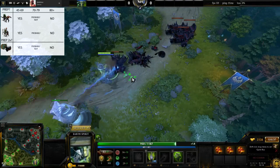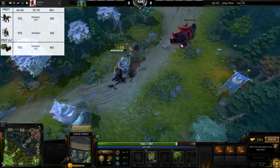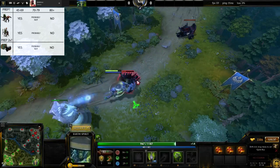In the second sample, Earth Spirit has 92 average attack. According to the table, he should not prep twice. In other words, hit the catapult once during the tower attacks.